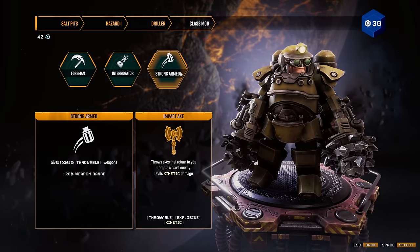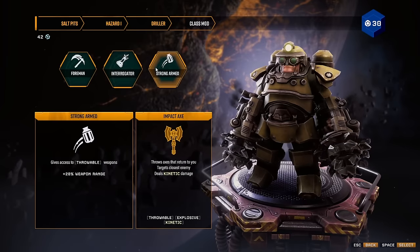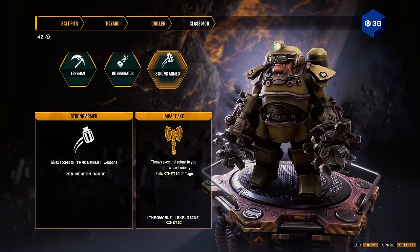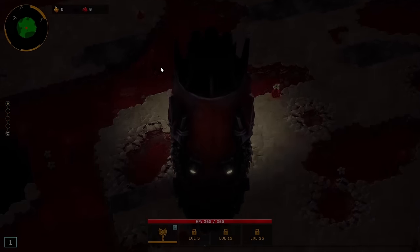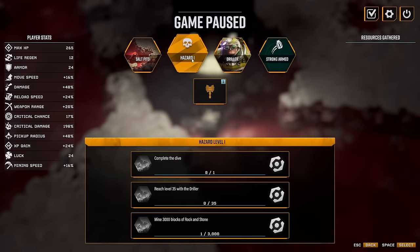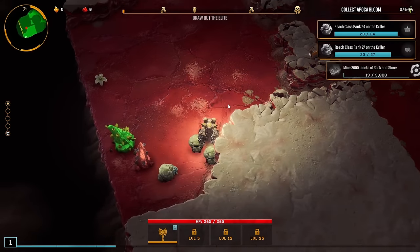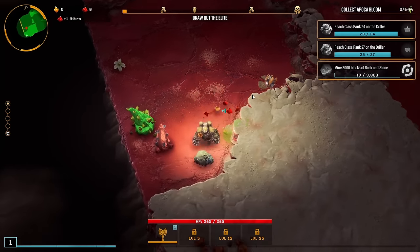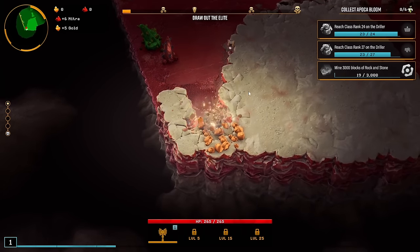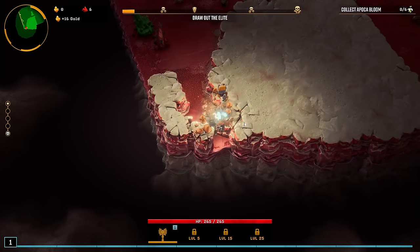That should be nice and easy, so let's do driller. Do we want to do strong-armed? I'm still not a big fan of the impact axe, but yeah, let's do strong-armed, because it didn't say I had to pick a specific build — it's just 35 with driller. Oh boy, this is a different map. It's honestly kind of creepy, the redness of it. We're on hazard 1, so this should be comical — we'll just figure it out as we go.